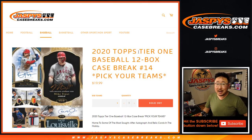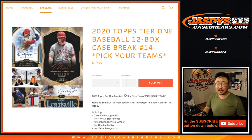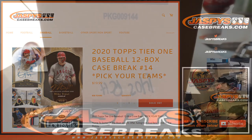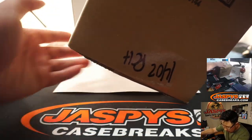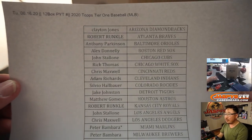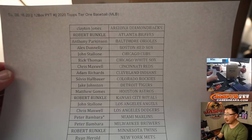Hi everyone, Joe for jazbeescasebreaks.com coming at you with 2020 Topps Tier 1 Baseball, 12-box pick-your-team number 14 from jazbeescasebreaks.com. Some pretty solid stuff here — you can chance at bat barrels, knobs, and all sorts of crazy stuff. We filled this straight up as well, no fillers, no number blocks, nothing. Good old-fashioned straight up fill. Big thanks to everyone here on Tuesday the 16th for getting into the action right here.